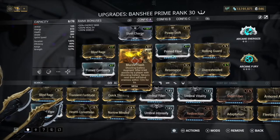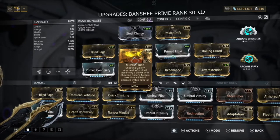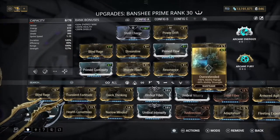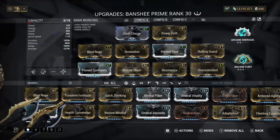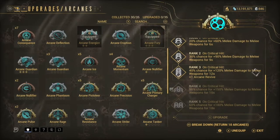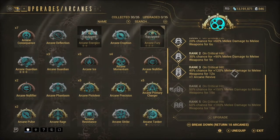We have More of a Flash, the Shooting Gallery augment: after 6 kills assisted by a player with Shooting Gallery, Banshee's next shot will blind enemies within 12 meters. This works with melee weapons as well — I was mainly using the Kronen Prime. We've got Resonance, Prime Flow, Rolling Guard, and Overextended. We also have Power Drift and Steel Charge. The reason we have Steel Charge is because we're mainly going to be using melee. That's why we also have Arcane Fury, giving 120% melee damage.